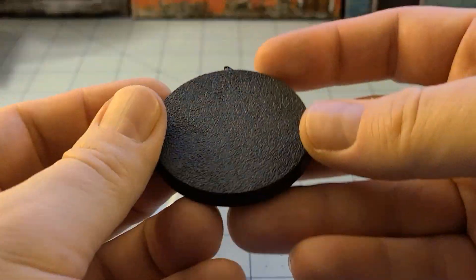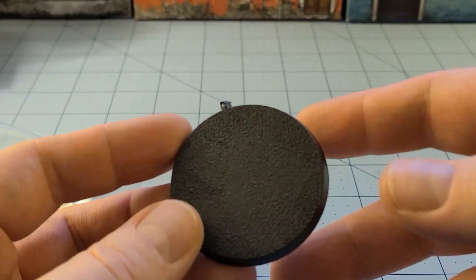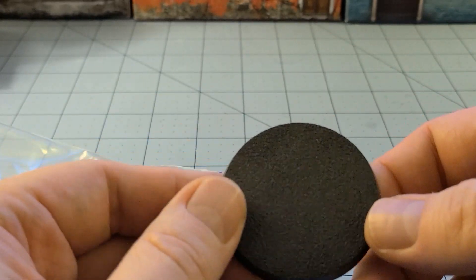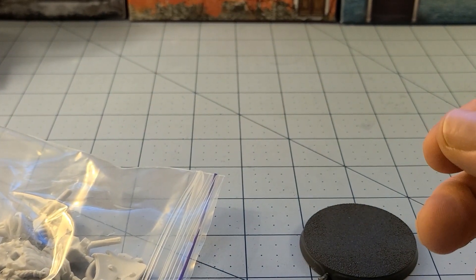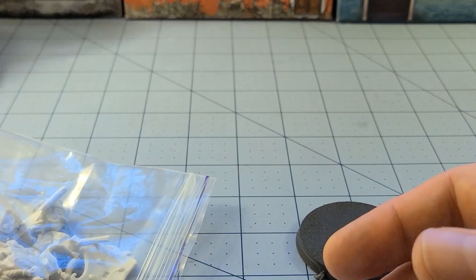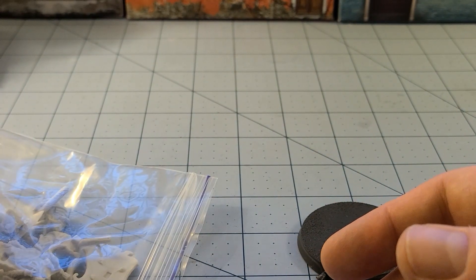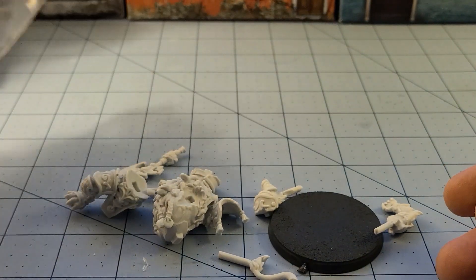Kojo is going to be a big guy — he's going to be on a 50 millimeter base. That seems to be the going size for a lot of the beastmen and animal people that Signum Games has been putting out, with the exception of some of the wolves. Renard Running Shot, for example, is actually on a 40mm base, as far as I can remember.